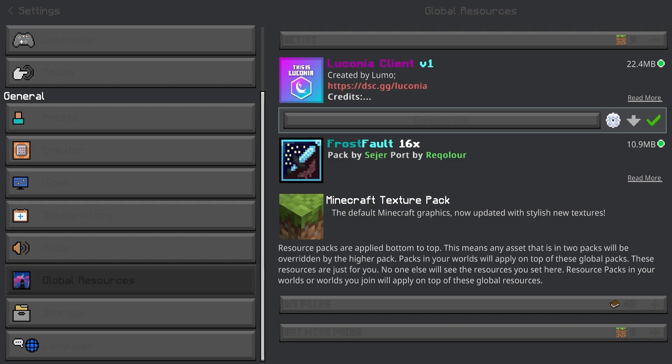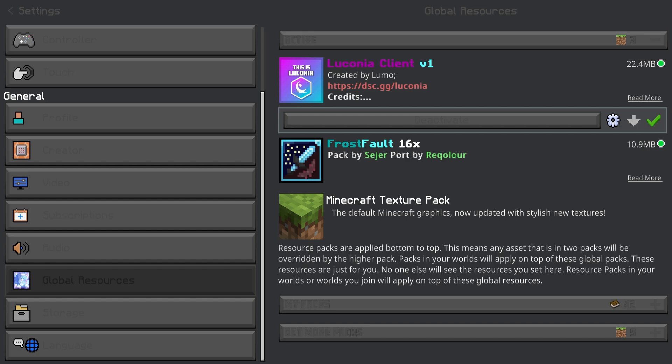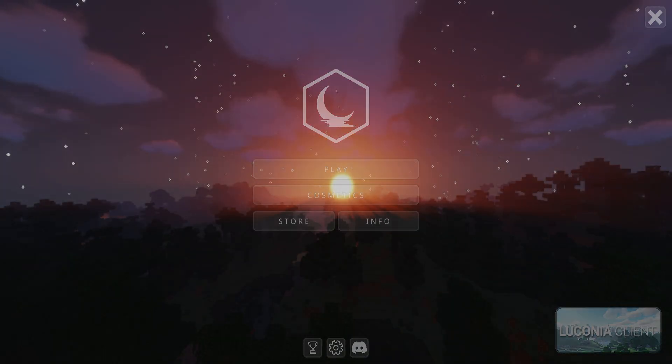Once you download this pack, go to the settings button over here. Click on this and what do we got here? FPS boost — thank you very much. So if you want some FPS boost, go to these options. I don't need it because I have all the FPS in the world.